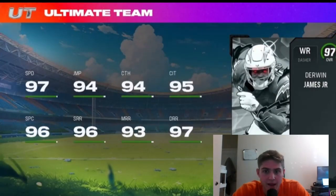Dropping today — 97 speed Derwin James wide receiver. 94 catch and 95 catch in traffic, 96 spec. 93 medium route running is his worst route running; he's got deep at 97 and 96 short route running. I'm sure you're going to get crazy abilities. This card looks insane. He's going to be 2 million coins — if you have the coins, you should definitely go pick him up. This might be receiver one in the game without a theme team.